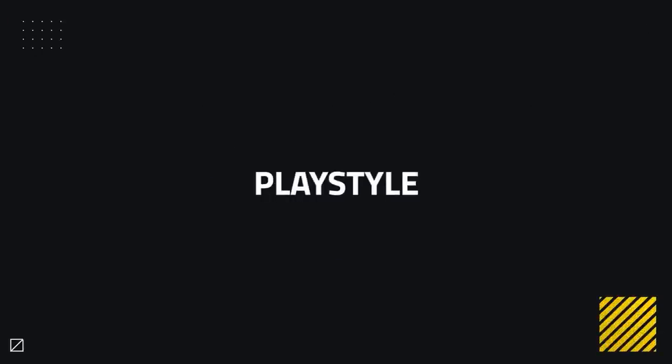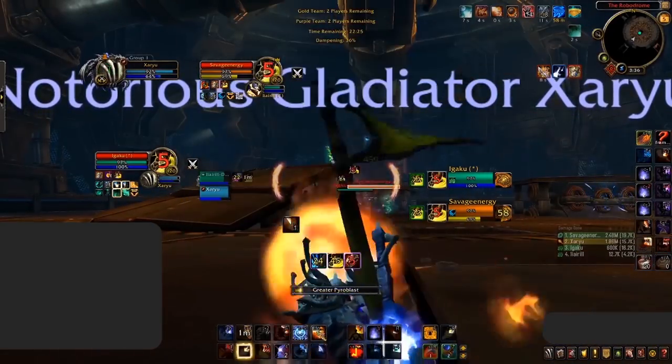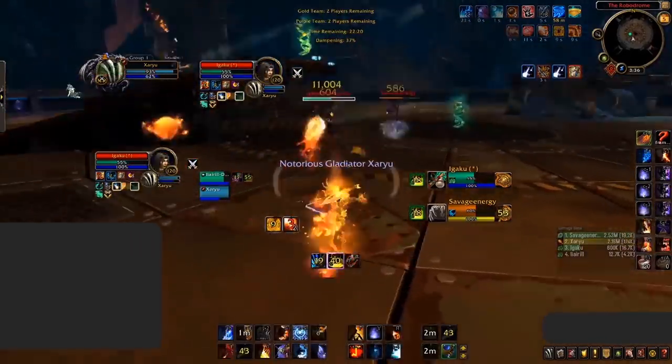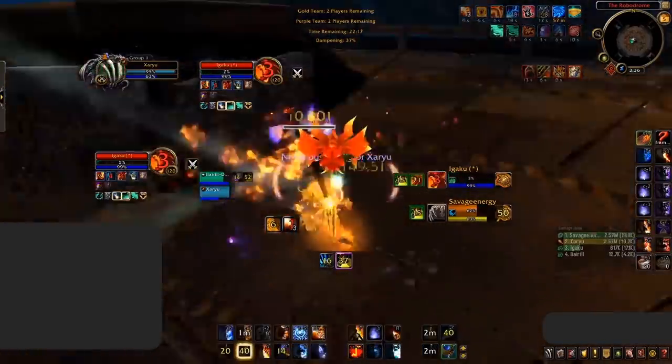Fire is one of the strongest specs right now, bringing immense burst damage, decent sustain damage, great crowd control, good mobility, and good defensive capabilities. When looking at playstyle inside Arena — you've got all this burst damage, but popping it at the wrong time or without any form of setup is a mistake lesser-experienced mages often make. Before you burst, you need to have the enemy target locked down if possible — waiting for your Rogue to Kidney Shot, your Warrior to Stormball, or your Windwalker to Leg Sweep.